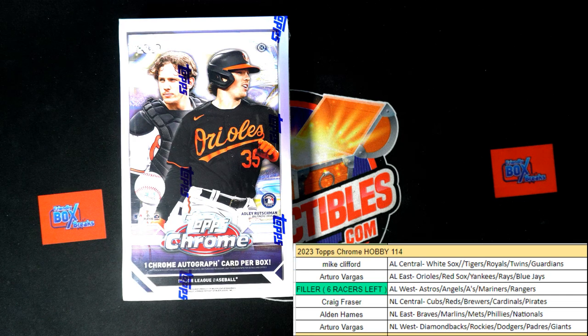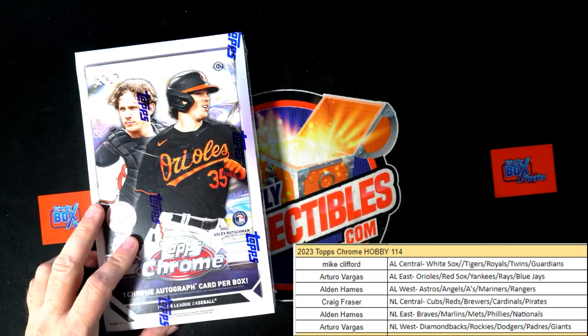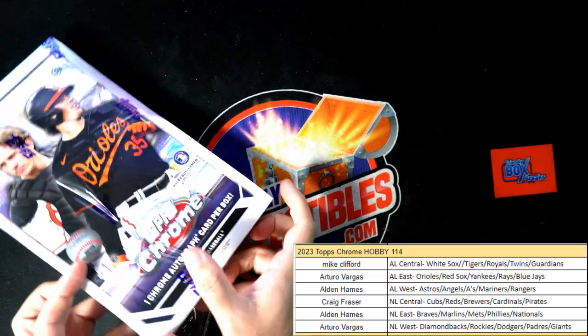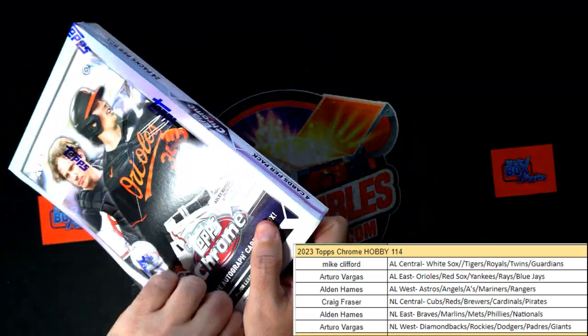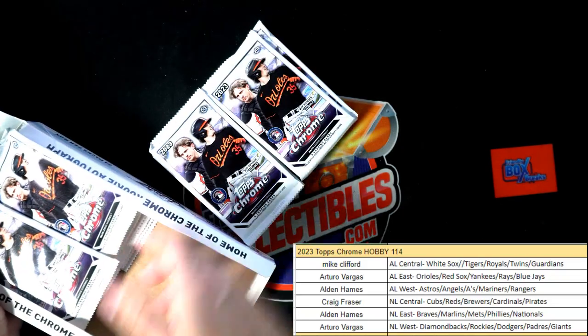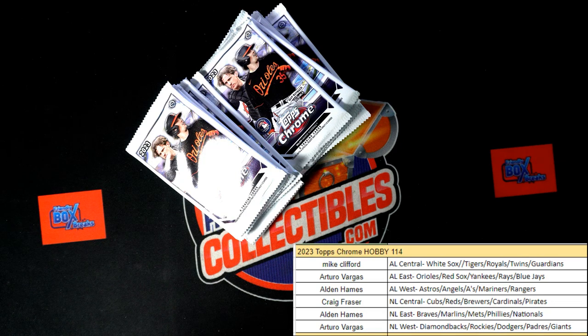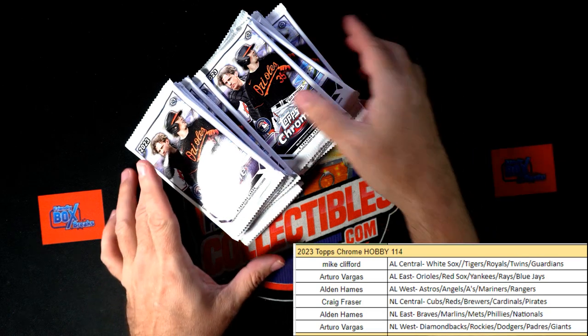Congrats to you — let's get your name up here in the sky. Now we can break a box, let's do it! The next Tops Chrome box is listed. Get into this next one — hop in and get a division in this next one. Mike, Arturo, Alden, Craig — alright, you guys are in this thing, let's get it. Box 114, let's see if we can pull some fire out of this thing. Let's chop it up, here we go.